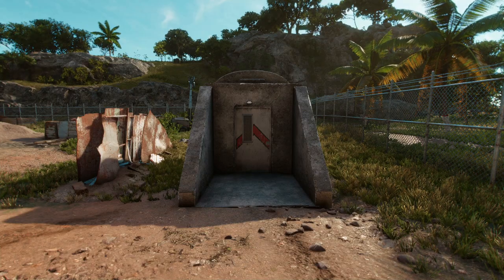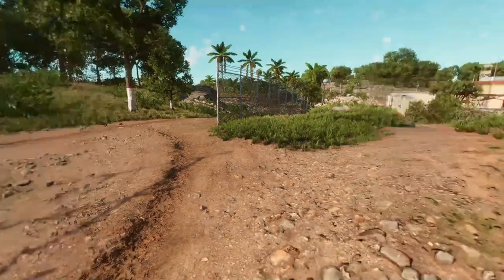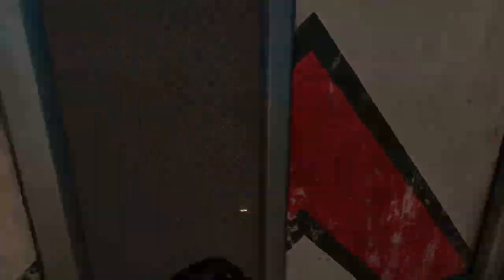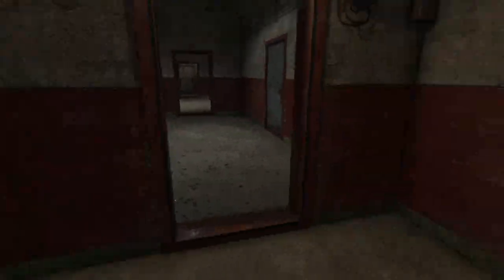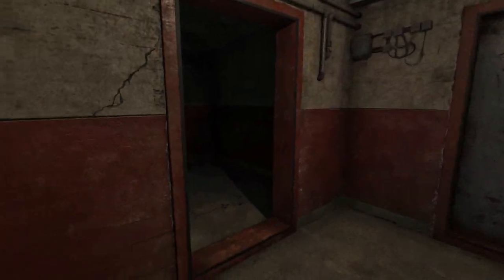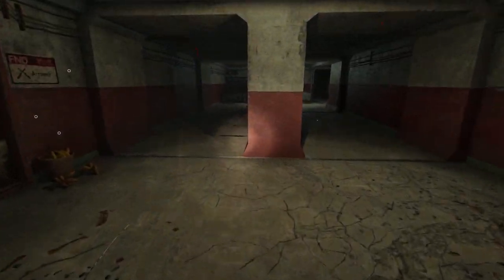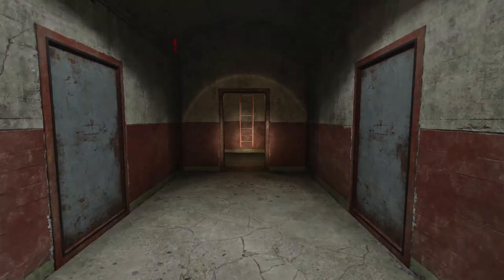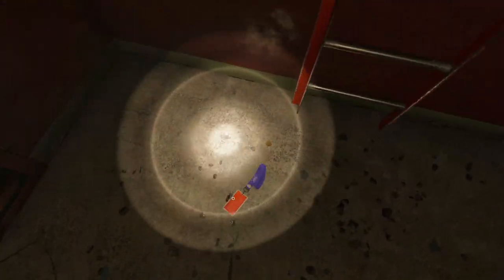We have quite a few options for entering the weather station, including a method hidden right inside the base that gets you all the way in without risking being noticed. You can find the secret entrance along the southern side — it's in a military-looking bunker door. Once you come down here, you'll find the armory of this FND base, as well as the key card to get inside the armory.